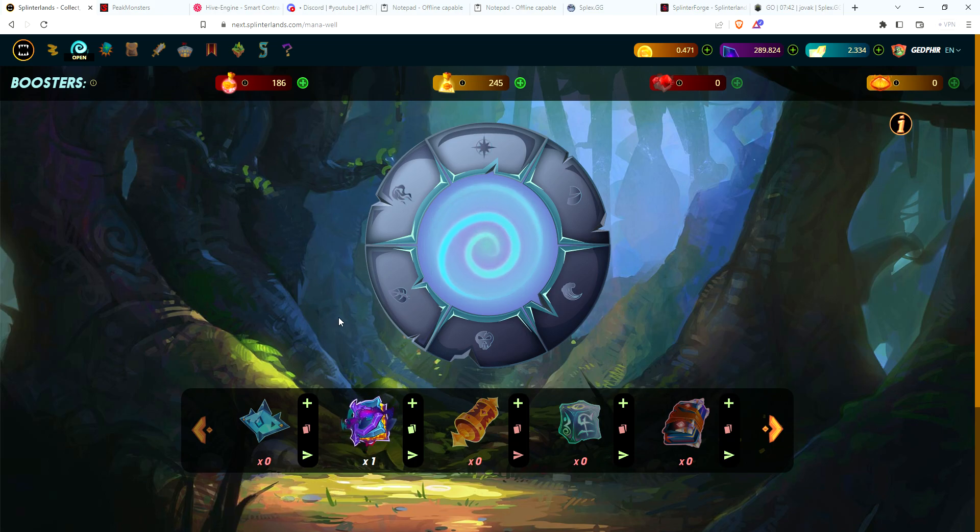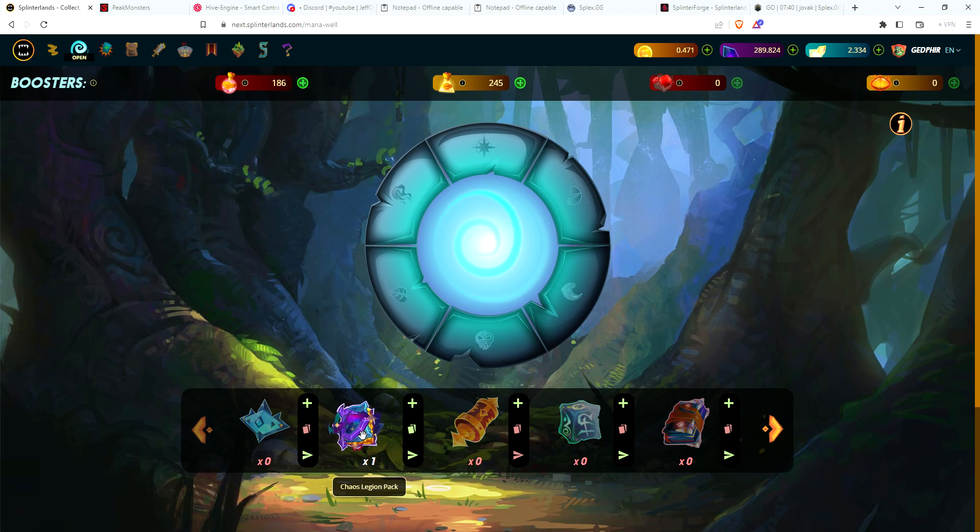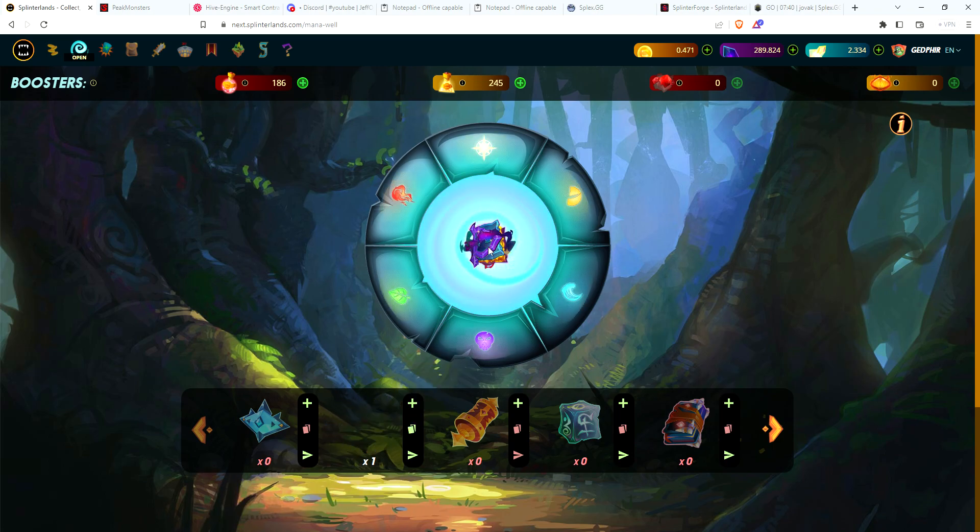This is my fifth Chaos pack that I'll be opening on this ten dollar account. I went with a pack rather than gold foil commons — I'll do that at some point, and also beta cards — but just had a feeling about a pack. There are so many cards that I need: I don't have any legendaries, only a couple epics, and even the commons aren't leveled up to three. So we've got the one pack to open here — fingers crossed, hopefully we can get something good. Here we go, pack number five.